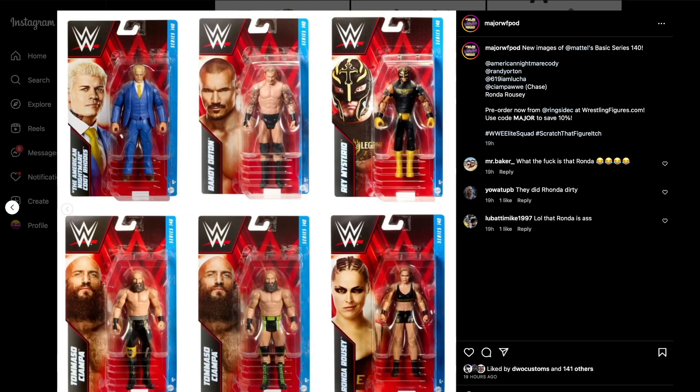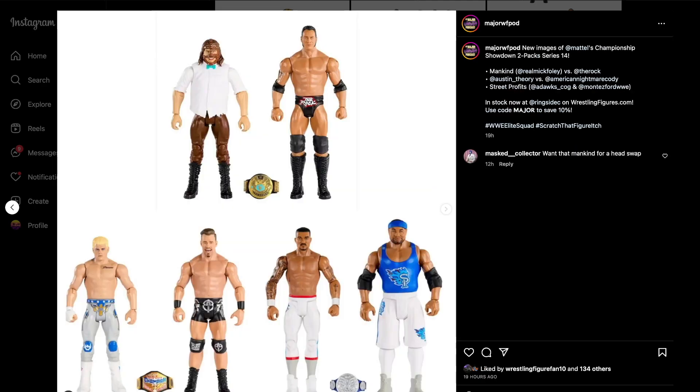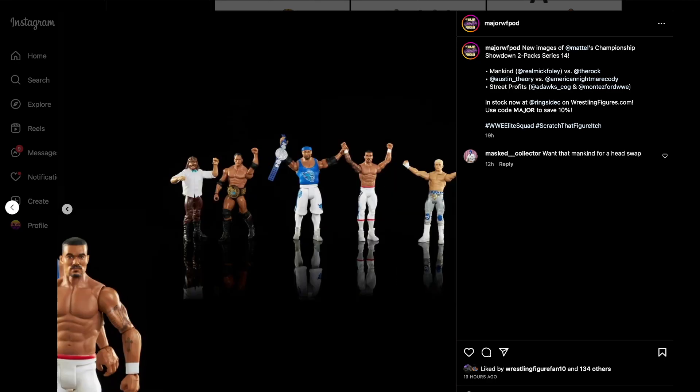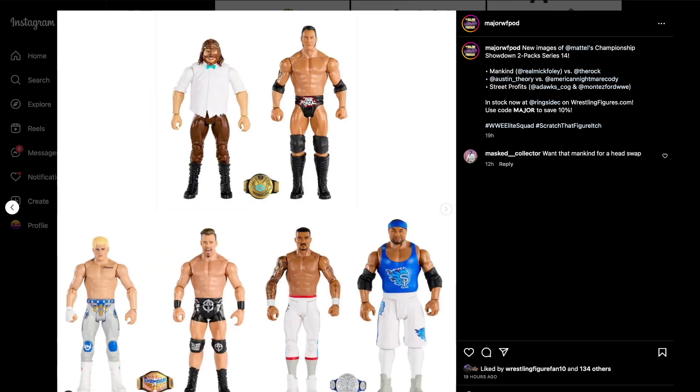Elite Series 103 we already see those — we're getting them in hand, so we'll skip over that. Championship Showdown Two-Pack Series 14: we have Mankind and Rock, Cody and Austin Theory, and the Street Profits.